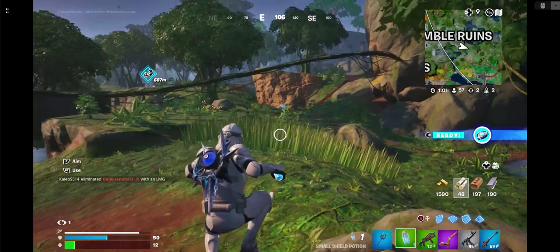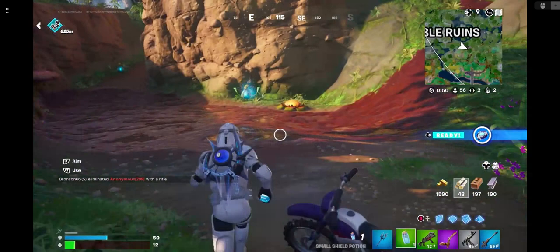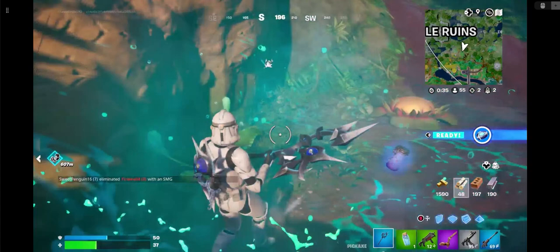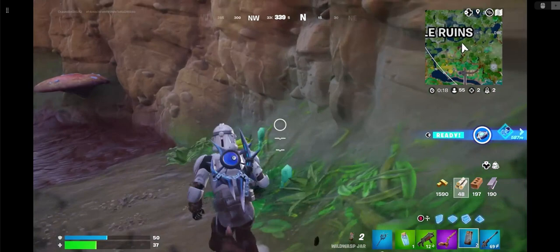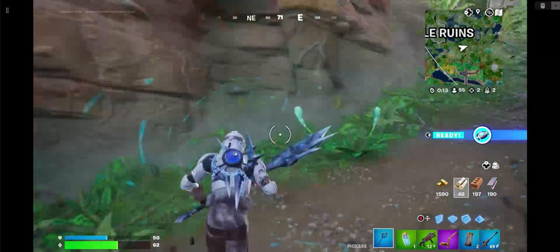There's also a new plant — it gives you health, and I really needed that. And there are also these wild wasp jars. When you interact with it, it makes wild wasps come out. My dirt bike is here too — okay, we have to keep going.